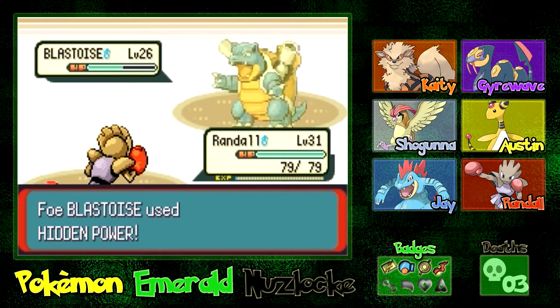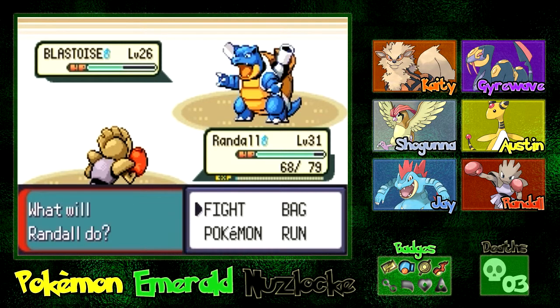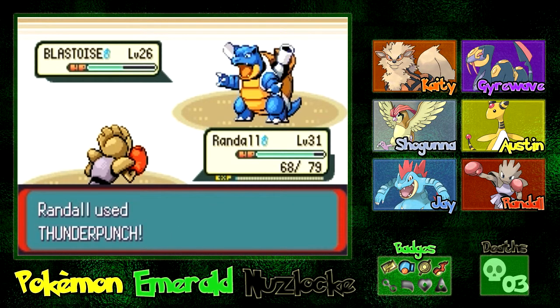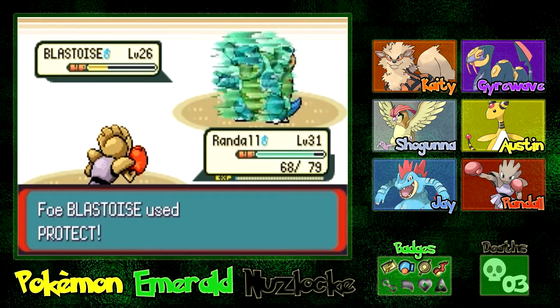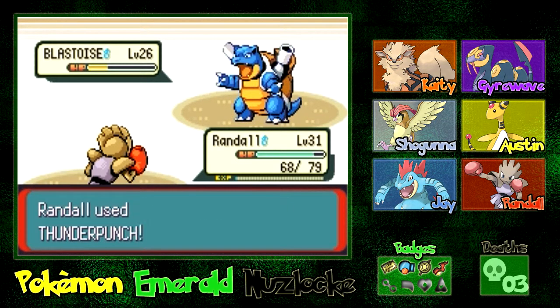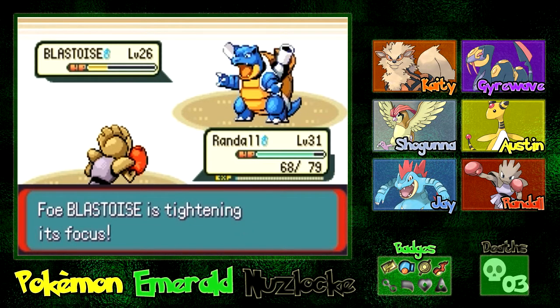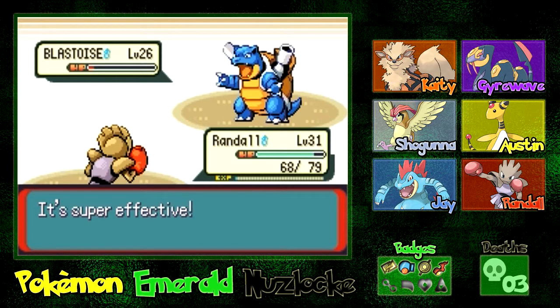Hopefully we will have no problems with this one. So now we're going to make our way through this gym, and our dad is the gym leader here. This Blastoise is just going to keep using Protect and trying to use Focus Punch — it's not working out very well for him.